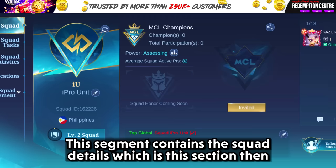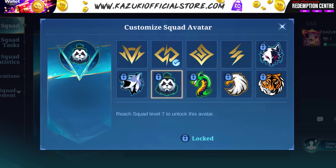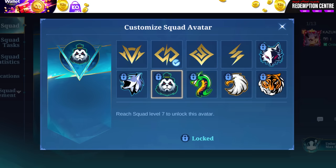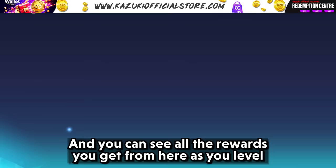Let's go through each segment. The first segment is My Squad, which contains the squad details, then the squad avatar where you can go in and change the squad avatar — which everyone always wanted. You can unlock more avatars as you level up your squad. There is also a section where you can pre-register for MCL with your squad every week, and you can see all the rewards you get as you level up.